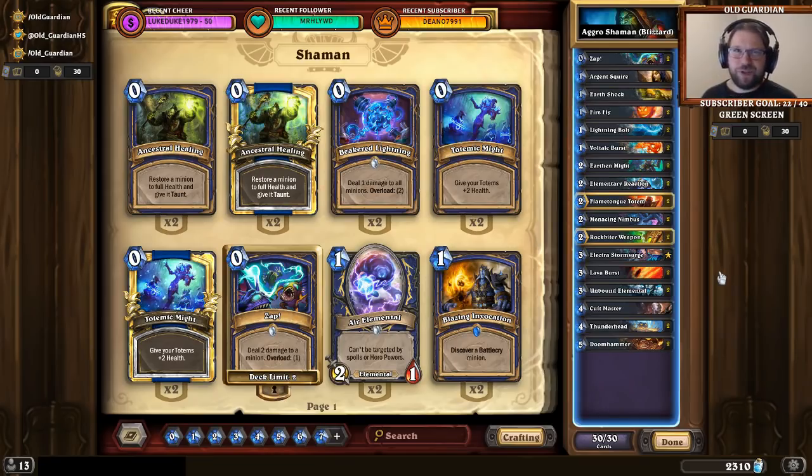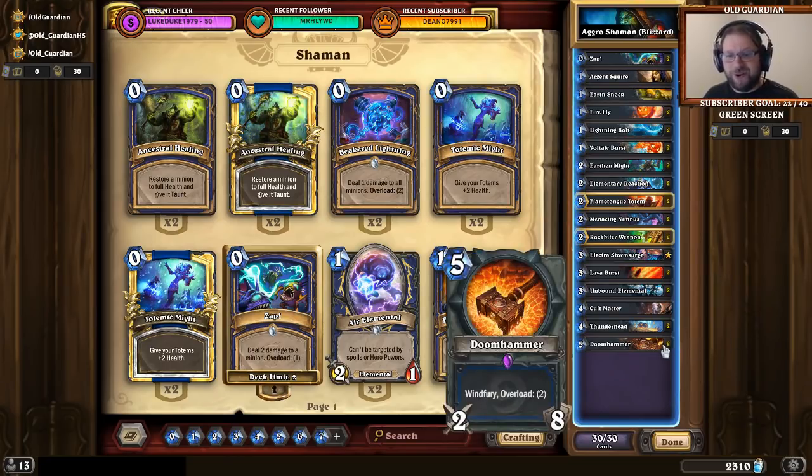So there's even shaman, there's midrange shaman, there's shatterrock shaman, but this one is all about aggression. So compared to all the other shaman archetypes, there's no stuff like Hex. Hex puts taunts on the way — why would you want that? There's no Haggatha. The curve ends at five mana with the Doomhammer.